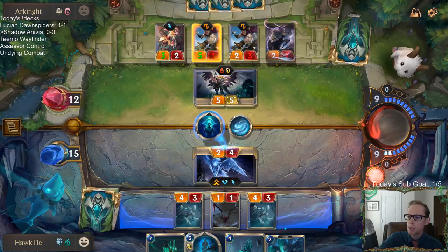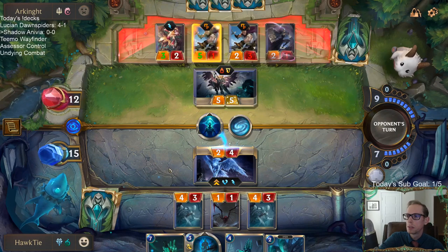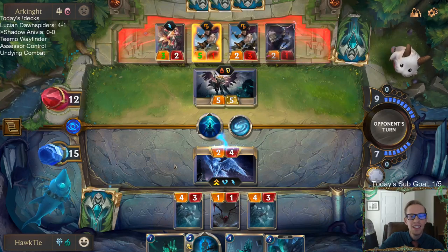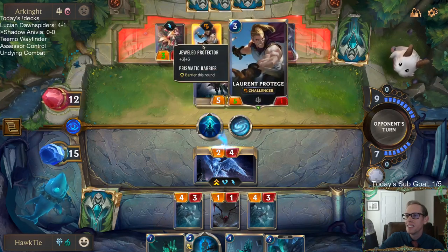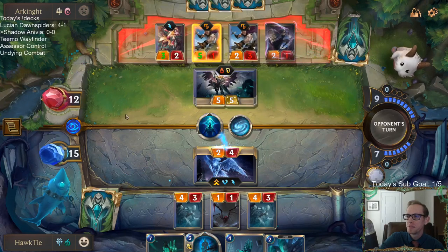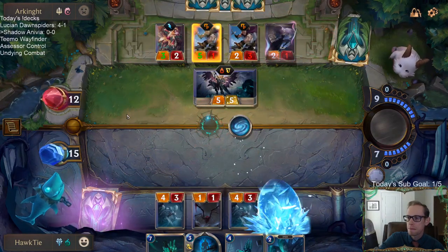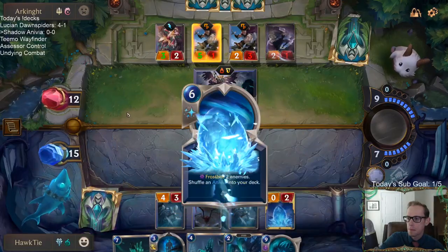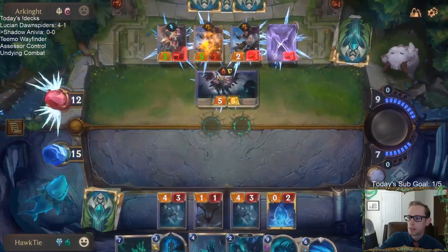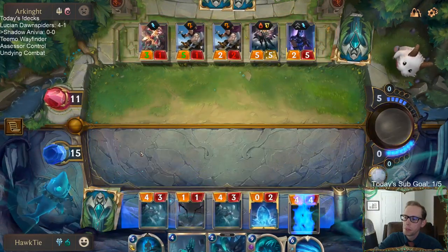I could just not Glimpse Beyond, and let them gain 5 life. Our opponent does not want us to have fun — it's just all Barriers, challengers and barriers. Ruination could be good later on next turn.